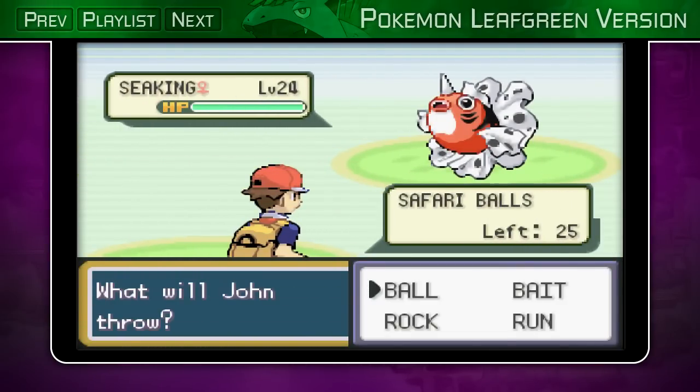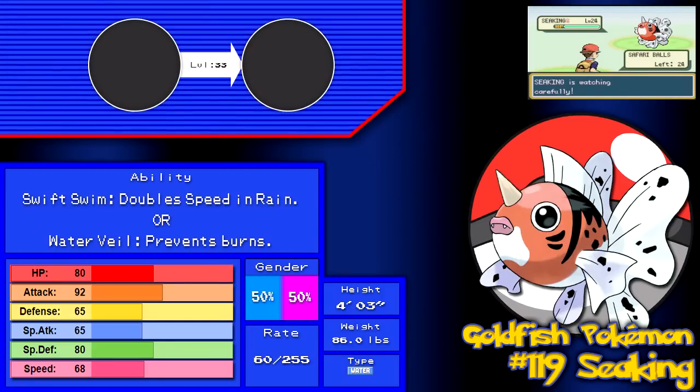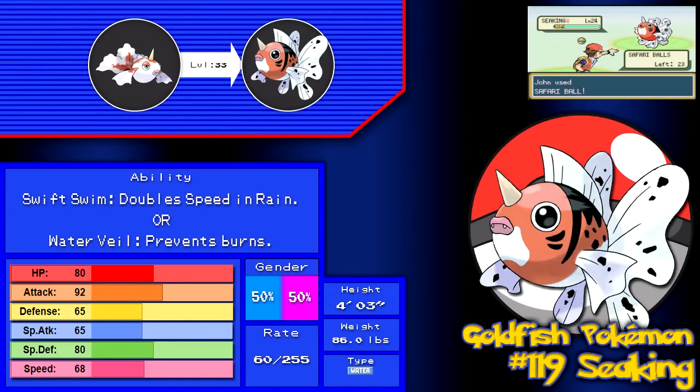The Seaking, who I actually did not talk about. Not one of my favorite water types — it's just not that great honestly. There's not much I can say about it. It can learn Waterfall by leveling up, which is an HM you'll get much later in the game. But it's really not worth it, honestly.